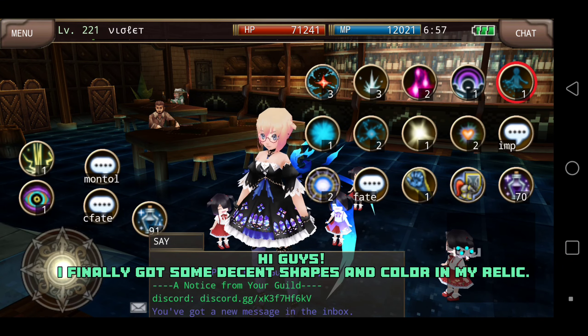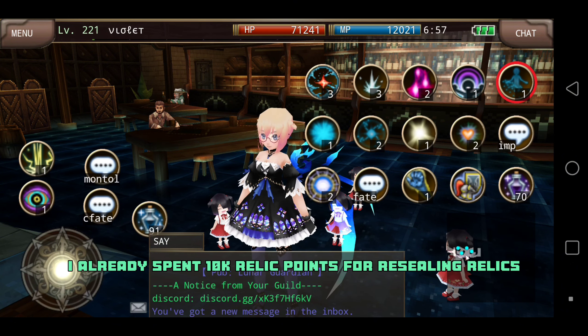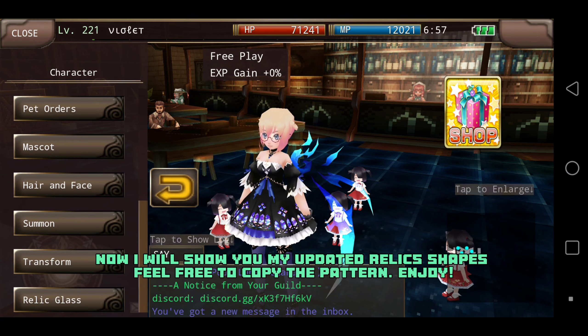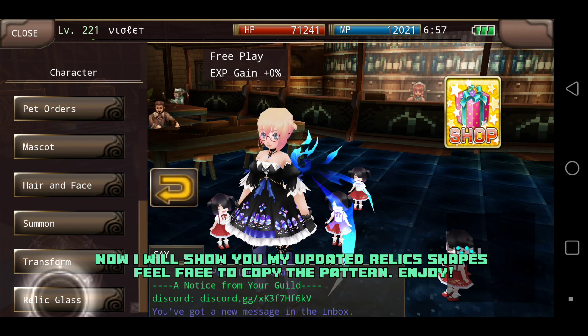Hi guys! I finally got some decent shapes and color in my relic. I already spent 10,000 relic points for sealing relics. Now I will show you my updated relic shapes. Feel free to copy the pattern — enjoy!